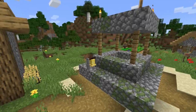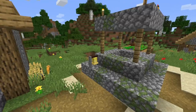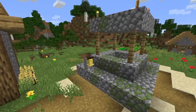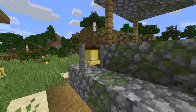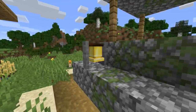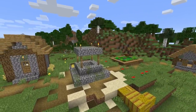Bells are not craftable, so you'll need to loot a bell from somewhere in the world or trade for it. You can find bells in almost every village, usually in the town centers or marketplaces — basically you're looking for a fountain or something like that. This bell was naturally generated right here. The bell is not tied to any villager profession, so you don't have to feel bad about taking it — the villagers really won't care at all.